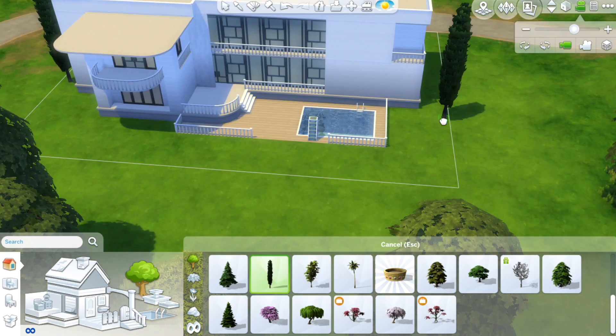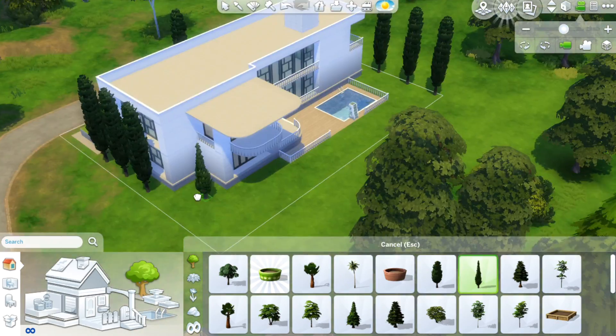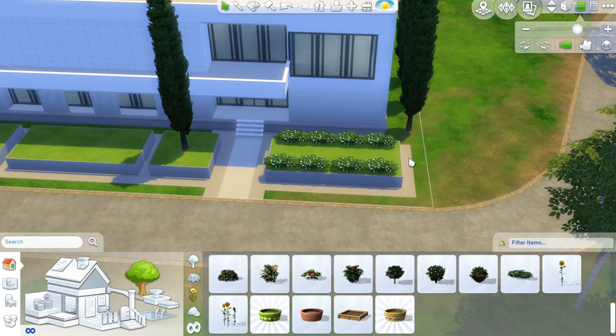I put a tree inside there — that was an idea I actually got off Google where I saw someone who had a bedroom and some plants looking into the bedroom. It's like a little plant area with just a skylight letting all the light in.